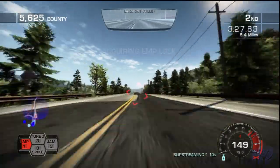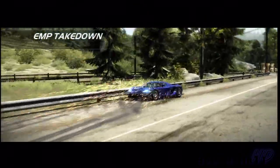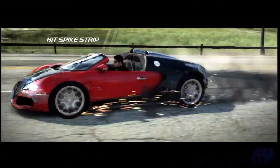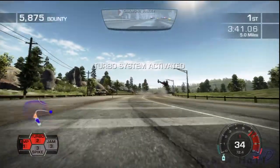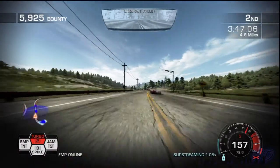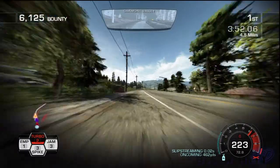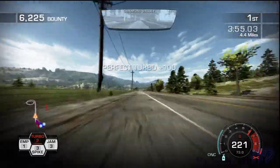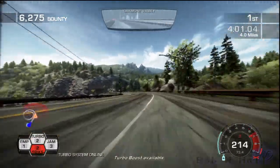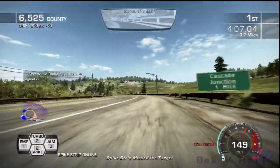I need some help from the side. What are you doing? I need some help from the runway. The target subject is still in the right. Turbo boost available. Spade straightness for target.